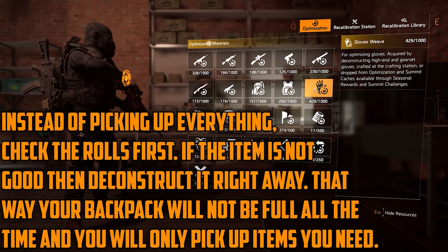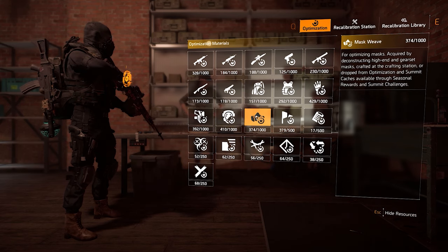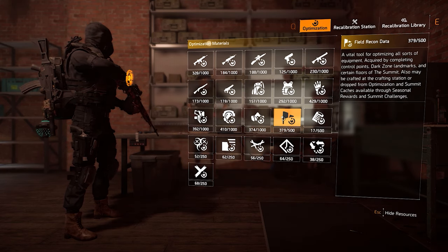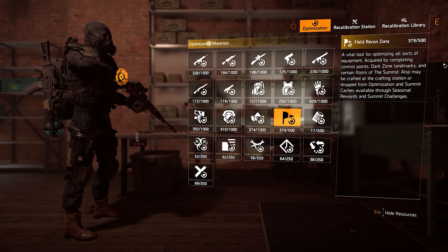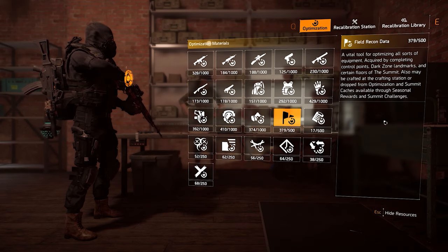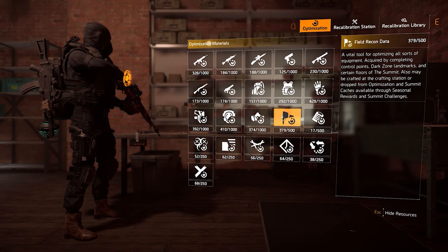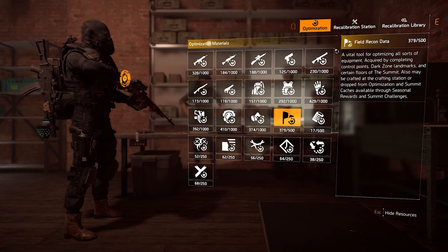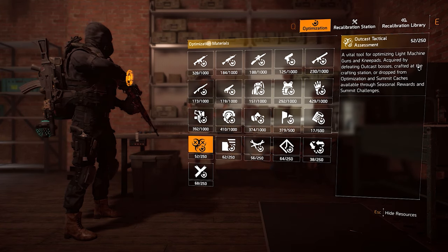Each piece of gear drops its own alloy or weave — shotguns drop shotgun alloy, rifles drop rifle alloy, kneepads drop kneepads weave. The second resource type is field recon data. You get those by completing control points, dark zone landmarks, and certain floors of the Summit. They're the easiest to farm — I think they drop 4 each time you complete a level 4 control point. You can also get them from your SHD Watch in the scavenging section.